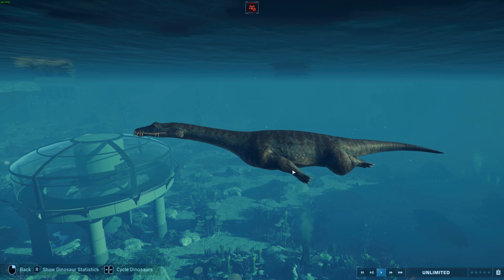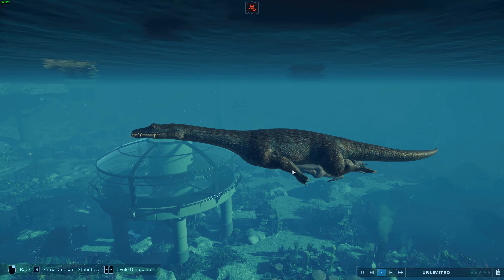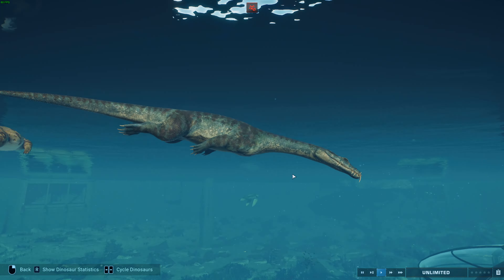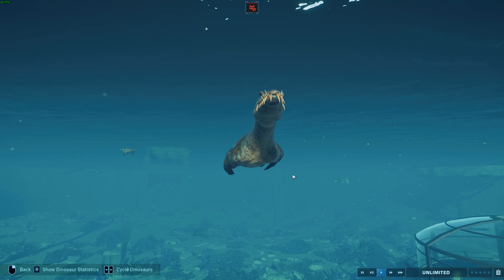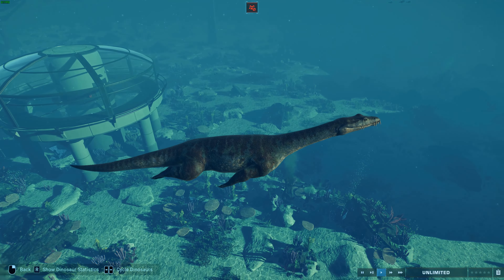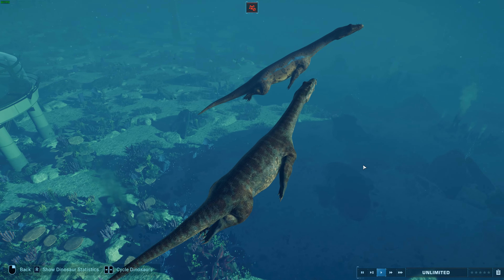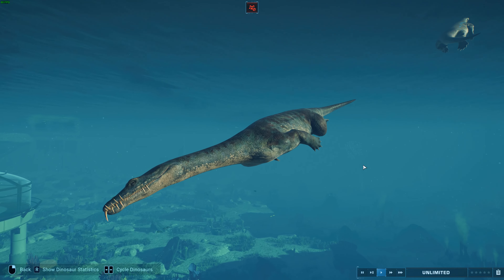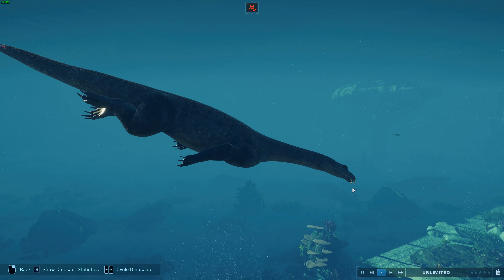Nothosaurus - the name means 'false lizard' or 'illegitimate lizard.' These guys are an extinct genus of sauropterygian reptiles - the group that includes the ichthyosaurs and plesiosaurs, the big main group of marine reptiles. They come from the Triassic period, about 240 to 210 million years ago, with fossils distributed across North Africa, Europe, and China. It's actually the best known of the nothosaurs.